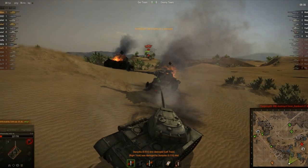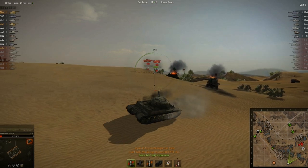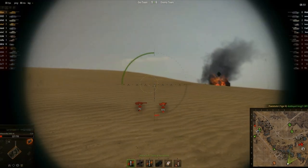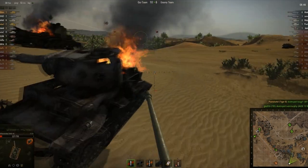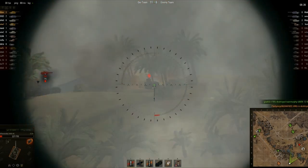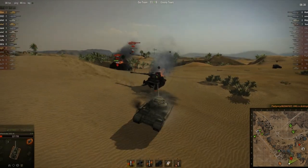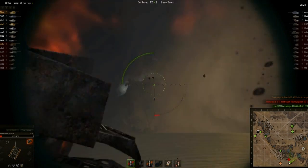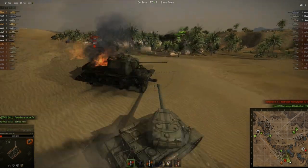Nice, you got a Hellcat. Oh, there's a 13-90 in our base. It's dead. One M6. Nice, it's two kills for Josh — that's what I named my IS-4. I thought that was your name. My IS-4's name is Josh. My SU-152's name is Steve. And what is your name? My name is Xenokilla. I'm gonna get this IS-3 right in the ass. You wanna kill this IS-3 with me? Did you ram him? I did.